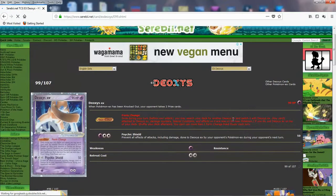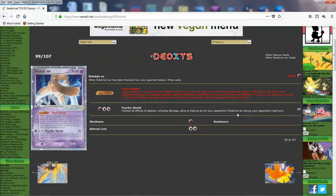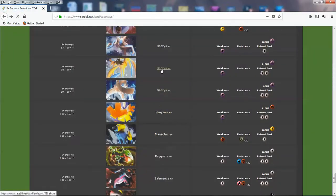And for the last Deoxys, the Defense Forme — it's actually crazy, because this is supposed to be the defense one but it has the least HP at 90. Big retreat cost of 2 as well. It has Psychic Shield: prevent all effects of attacks, including damage, done to Deoxys EX by your opponent's Pokémon EX during your opponent's next turn. And it does a solid 50. This is where the Form Change combo comes in: if you know your opponent has an EX Pokémon active, you can swap one of your Deoxys, get this defensive one from the deck, and when you attack, you block their EX damage. It's actually probably the most useful of the three — a nice little attack being immune to EX Pokémon.